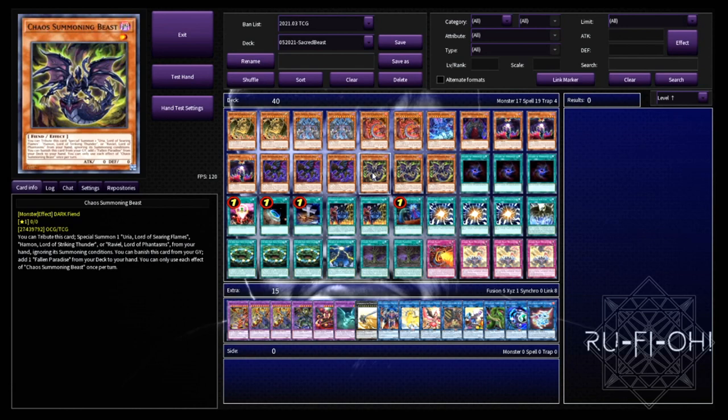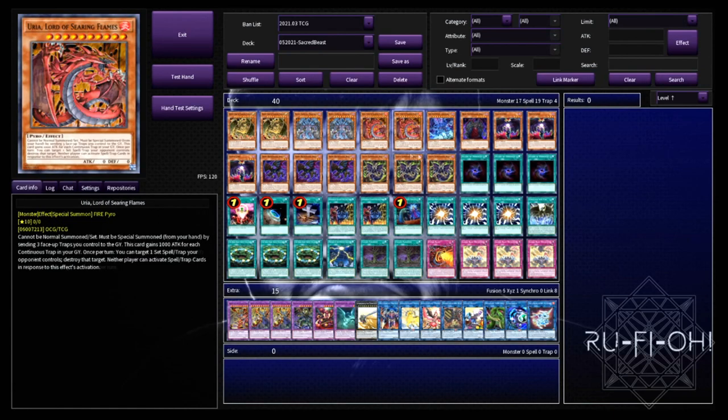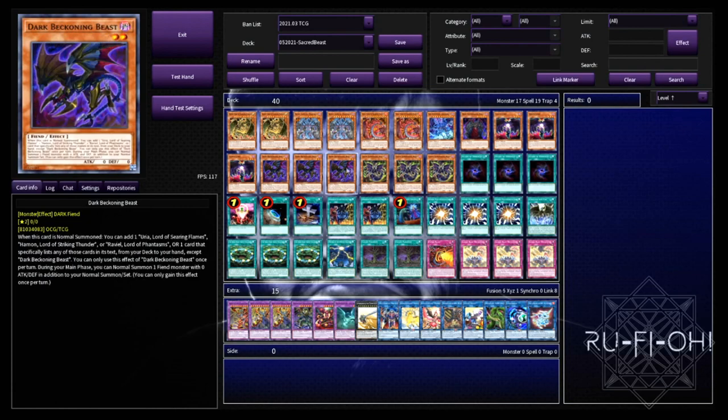We've then got triple copies of Chaos Summoning Beast. This can go ahead and special summon any of the Sacred Beasts from your hand, which is fantastic — exactly what you want in this deck, because otherwise they're kind of bricky. It's also the fact that you can banish it to add the field spell to your hand, which can let you go further down your line of plays. Again, from a monster lineup perspective, I think this is pretty standard and exactly what anyone should be running.